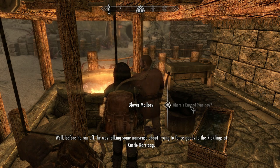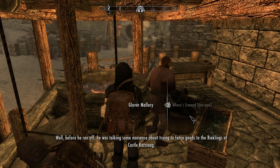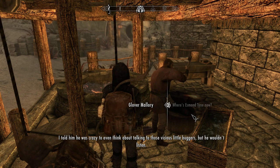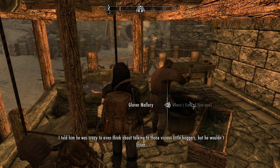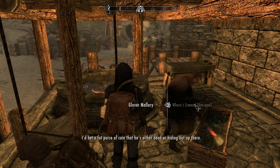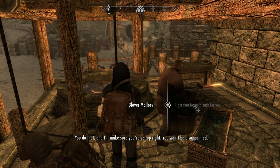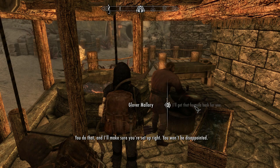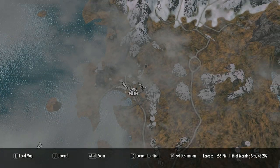'Where's Esmund now?' 'Before he ran off, he was talking nonsense about trying to fence goods to the Reeklings at Castle Karstag. I told him he was crazy to even think about talking to those vicious little buggers but he wouldn't listen. I'd bet a fat purse of coin that he's either dead or hiding out up there.' 'I'll get the formula back for you.' 'Do that and I'll make sure you're set up right — you won't be disappointed.'